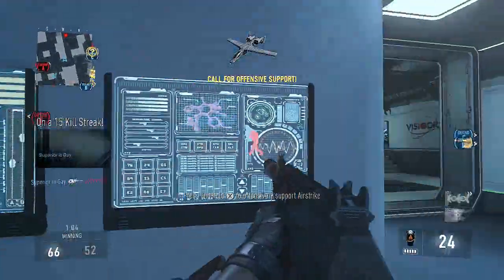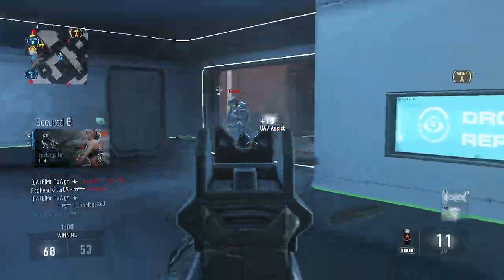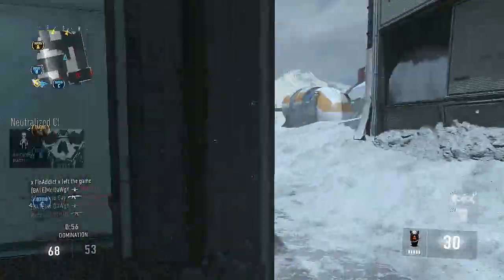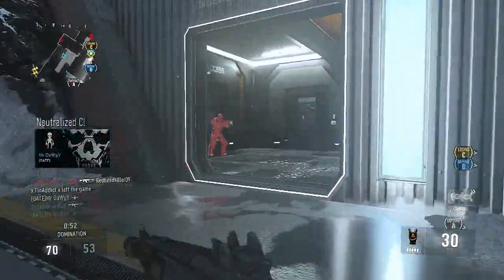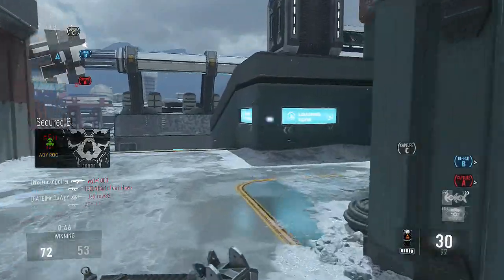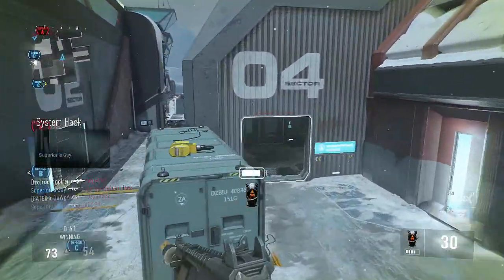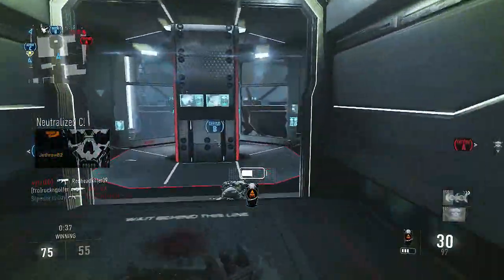The rest of the class setup is pretty self-explanatory except for the Tier 3 perk. Blast Suppressor is probably the best perk in the game, however I think you can really do without it and work around that little ping on the radar whenever you use your exo suit. I think Toughness can save your life a lot more — I can name like a million times when I was on a brutal streak or one off a DNA bomb and I'd challenge someone at long range.